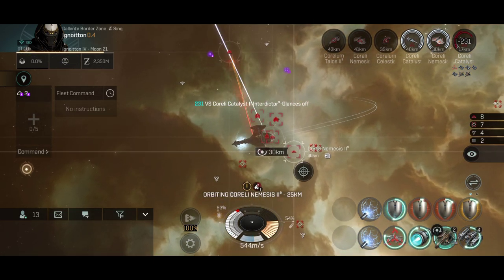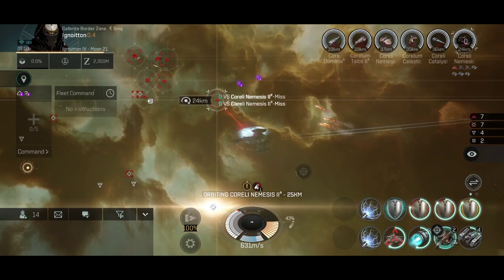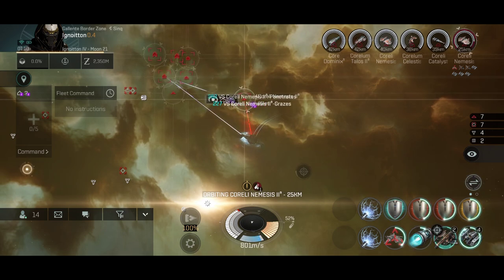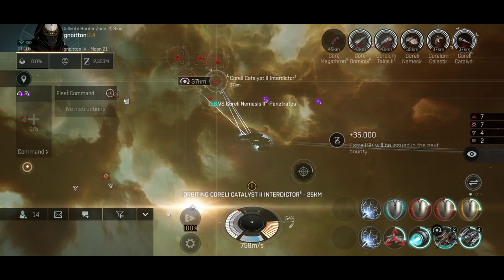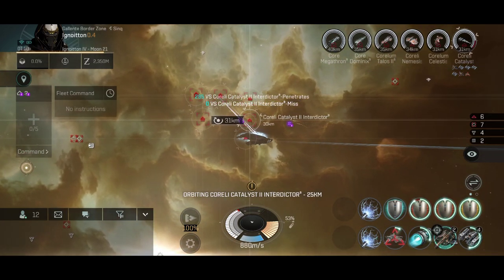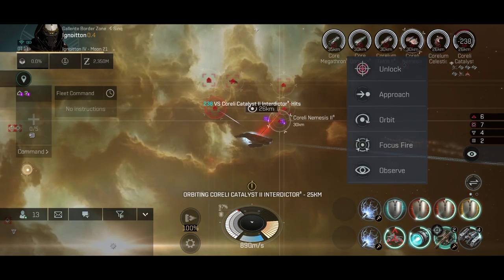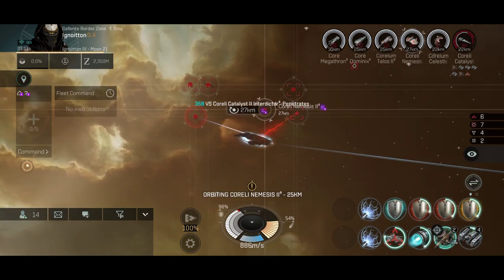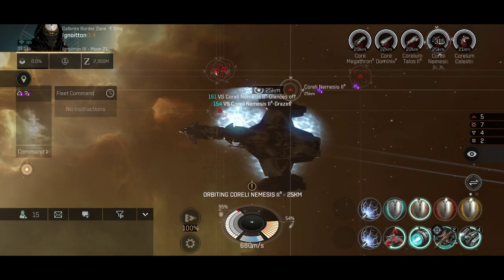The next thing I'll test are torpedoes. I remember seeing battle cruisers using torpedoes with very high DPS. Torpedoes were buffed, and I liked the buff — these normal missiles were also buffed because they were weak compared to rapids when the game was fresh. Rapid missiles were dominating; you could see Caracals everywhere at Jita. I'm glad they balanced things out, because the Caracal situation was real. Now torpedoes and normal missile launchers are doing a phenomenal job, so for PvP I will definitely use torpedoes — they have very good rate of fire, very good DPS, and are perfect for that.